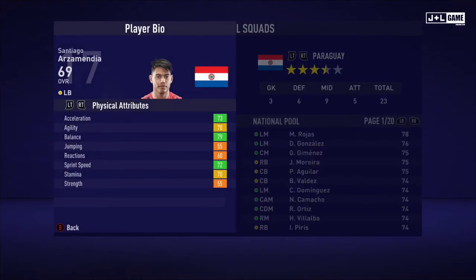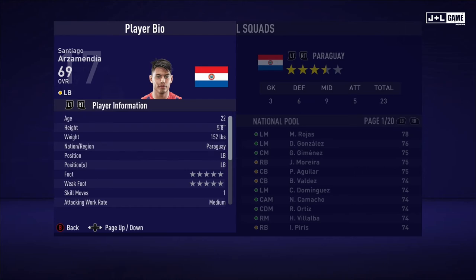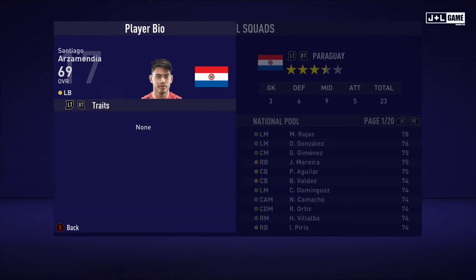Next up, Santiago Arzamendia. Physical attributes: we have a split — three green and three orange with two yellow. Mental attributes: two orange and two red with one yellow. Skill attributes mostly yellow, with three green, three red, and three orange. Here is his player information and no traits.